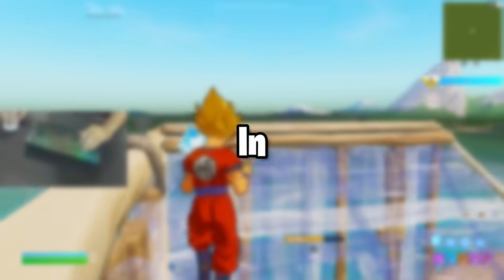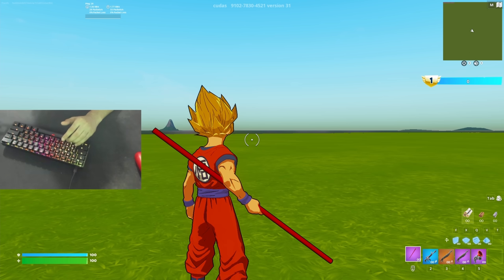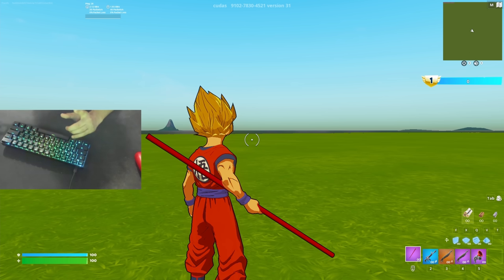If you want to be the best you can possibly be in Fortnite, you need to have really good binds. My binds are horrible because I press 5 buttons with one finger — my left pointer finger.